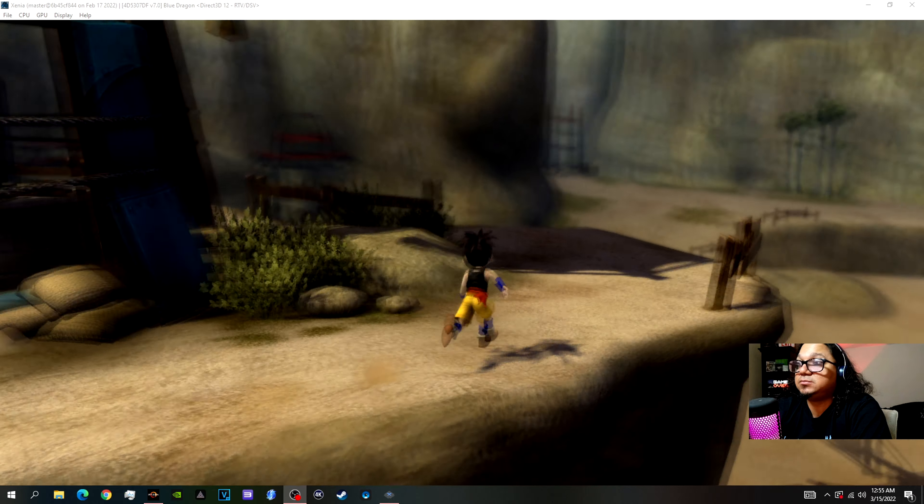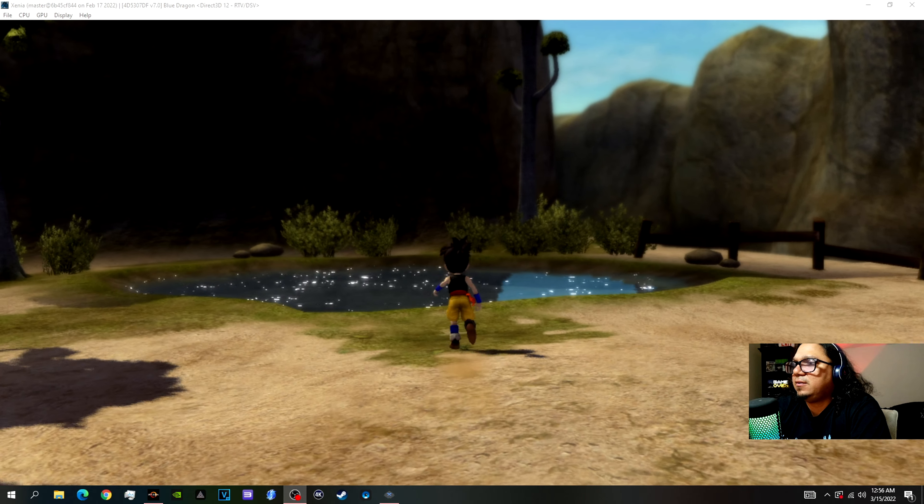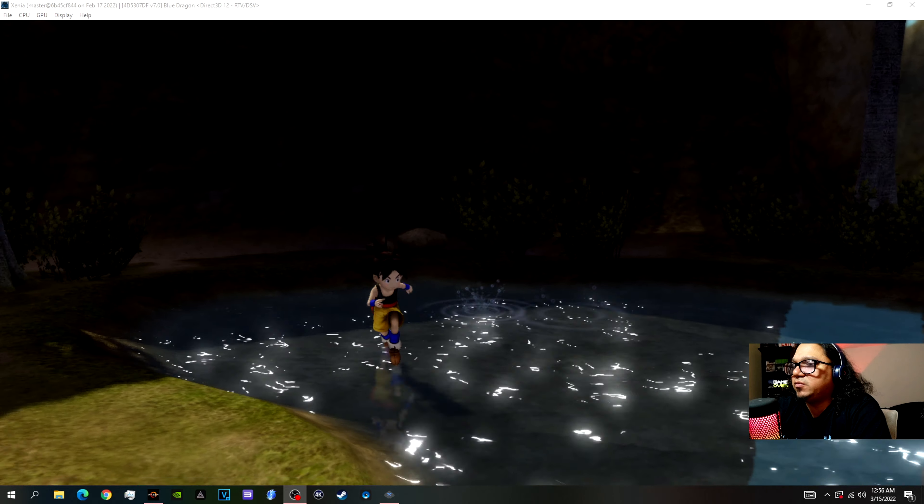Oh boy — that was designed by Kira Toyama. All right, so we're going to try to see if the cache has rendered. It looks so good right here. Let me show you guys — it looks perfectly fine right now. Look at that sparkling, beautiful, clear, crisp water.